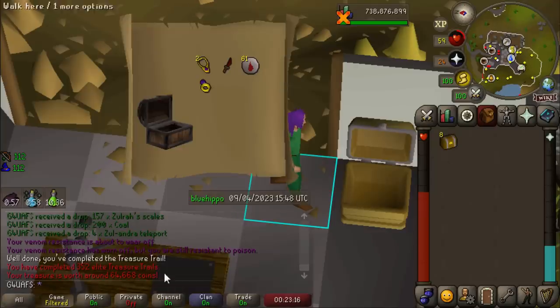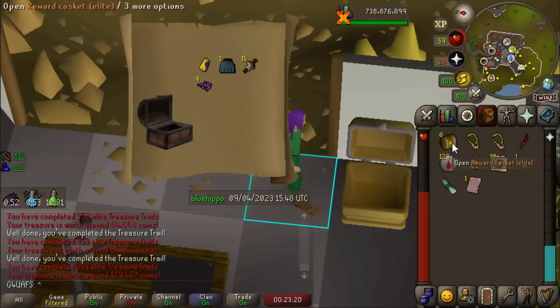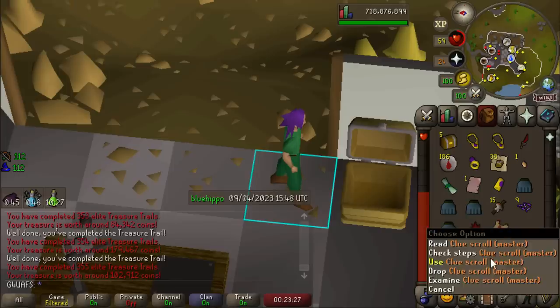Nine elite clue caskets. That's pretty standard elite clue. I don't like the look of that one. Come on, something better. Three rune play skirts - that's pretty weird. Master clue, but I kind of don't want to stop opening. So we'll just juggle if I get another master clue - let's drop it and keep opening.